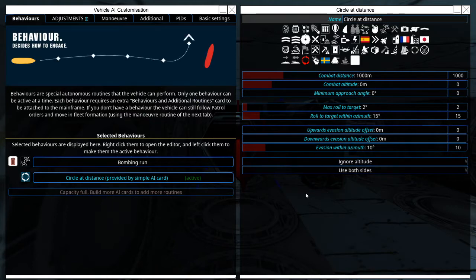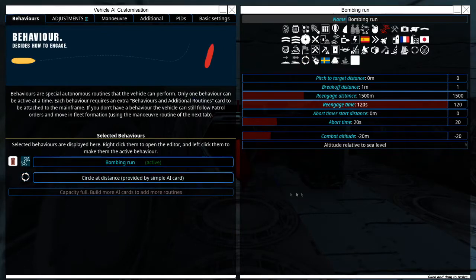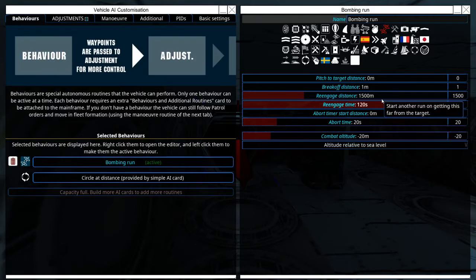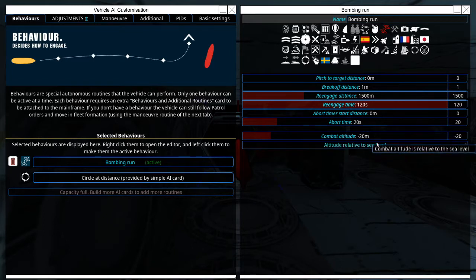This is actually going to be the part of our AI that tells it to run away from an enemy. Second, you'll see the other behavior we have on this mainframe is the bombing run AI. You'll want to set it up like so: we're going to pitch to the target of zero meters, break off distance of one meter, re-engage after 1500 meters, a re-engage time of 120 seconds, abort time start distance of zero meters, abort time of 20 seconds, and a combat altitude of negative 20 meters.